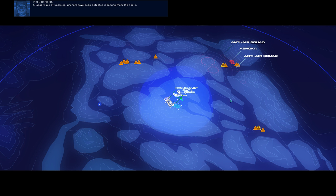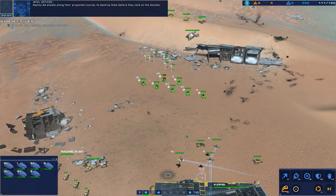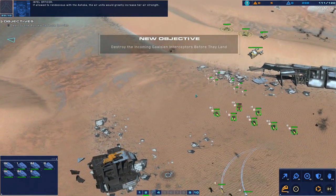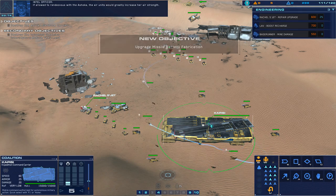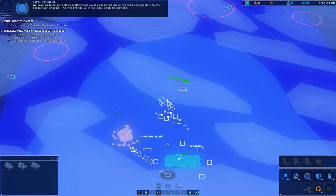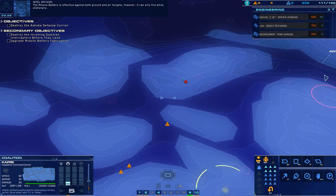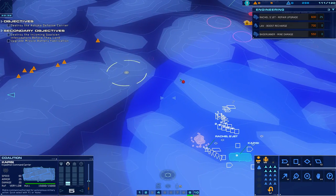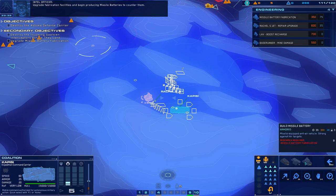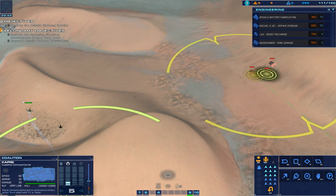A large wave of Galician aircraft have been detected incoming from the north. They will enter the combat zone here and are en route to the Ashoka. Deploy AA assets along their projected course to destroy them before they land on the Ashoka. If allowed to rendezvous with the Ashoka, the air units would greatly increase her air strength. We have modified our anti-aircraft missile systems from the AA turret to be compatible with the assault unit chassis — this will provide us with a mobile anti-air platform. The missile battery is effective against both ground and air targets; however, it can only fire while stationary. Upgrade fabrication facilities and begin producing missile batteries to counter them. Galician interceptor group ETA: seven minutes.